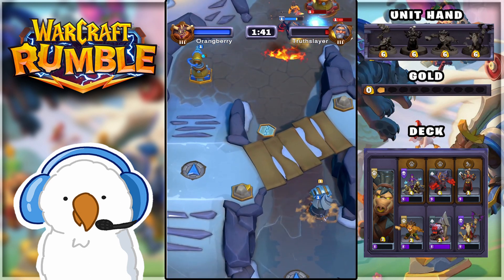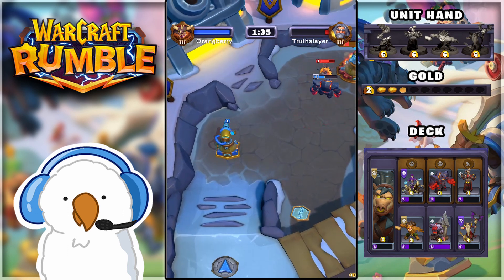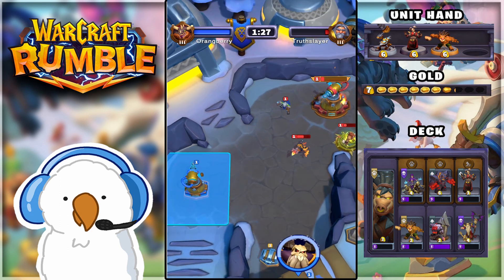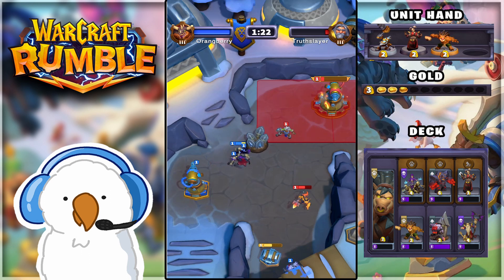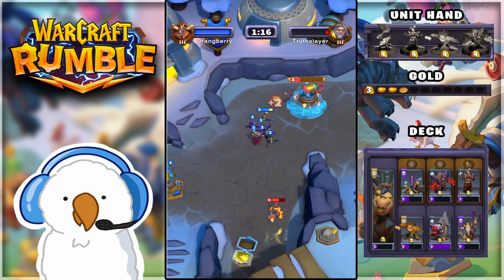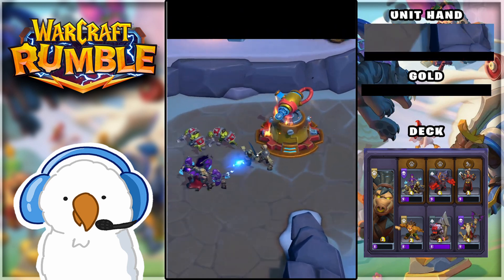He keeps dropping his main unit, the Reza Naga. I'm dropping the Dark Iron Dwarf to collect the chest and get more units, then waiting for extra gold while his units pass me — and then I'm summoning a whole bunch to go straight to his base. The Flame Naga has gone past us, we're heading straight to his base, he has nobody left, and that gives us another GG victory!